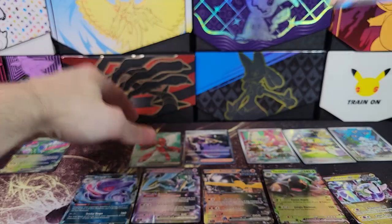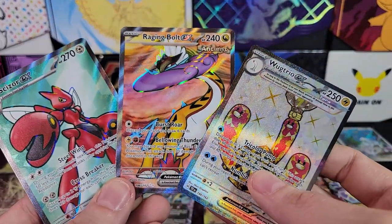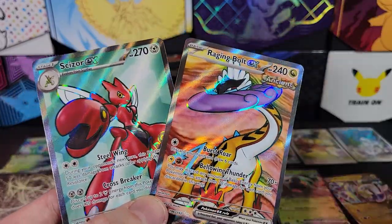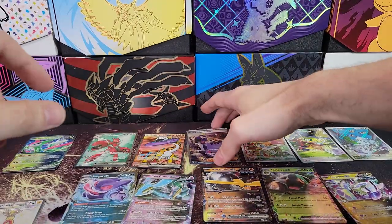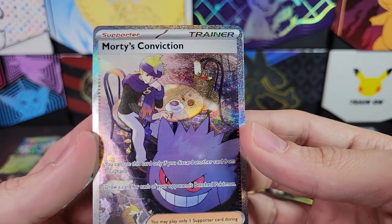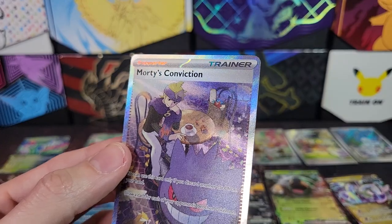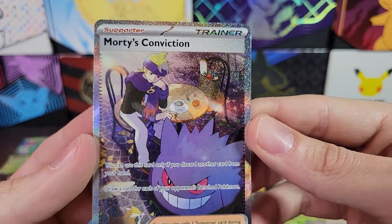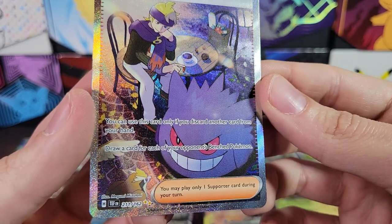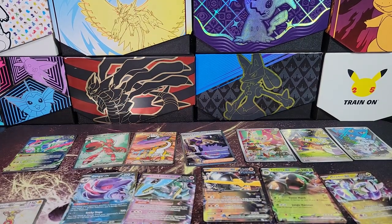Wow, so three Full Art Pokémon! That's cool. Scizor and Raging Bolt — both Gen 2 Pokémon — were pretty good. And we got Morty's Conviction, which I don't think is as good as Bianca's Devotion, but still pretty cool. The Gengar EX is super cool though — it's a very good looking card. Oh, and the Pidgey there as well. All right, so that was Box 2. Planning on doing one more booster box, so make sure to subscribe and I'll see you guys then.